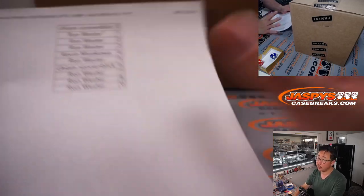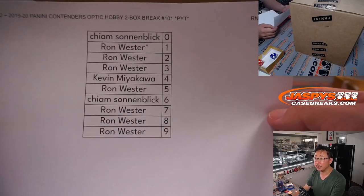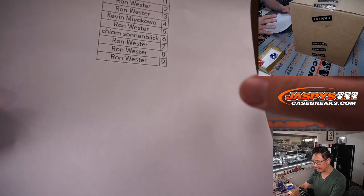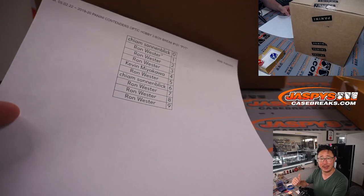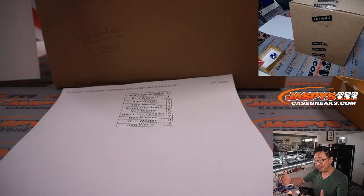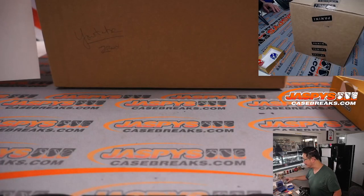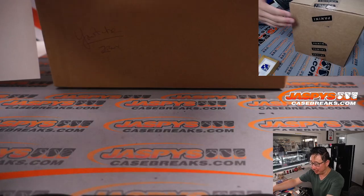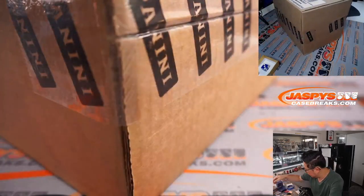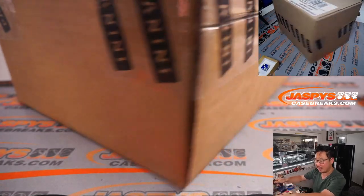Remember, there might be non-numbered cards — we're going to randomize that to one person in the group. If there's hits, we'll probably do name on top for any hits. We'll maybe separate out hits. If we're lucky enough to get multiple hits, we'll separate those out. They have to be autos. But we'll cross that bridge when we get there.